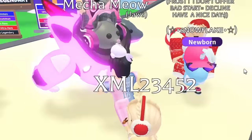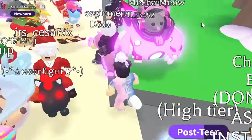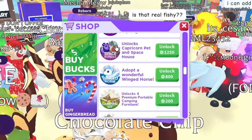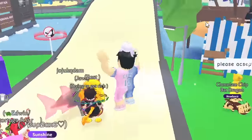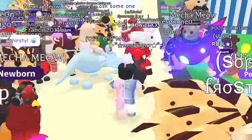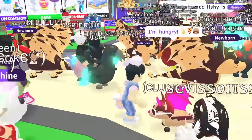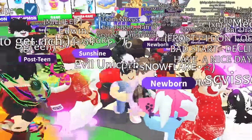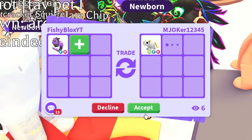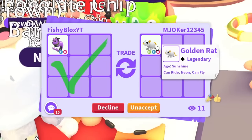Everyone has a chocolate chip bat dragon and I really want one. I wonder if I can trade the Capricorn for a bat dragon — the Capricorn is about 1,200 Robux from a bundle, and the chocolate chip bat dragon is only 1,000 Robux, so the Capricorn does have a lot of value. I don't know if I'll be able to get a bat dragon since they just released. I've had awful luck trying to get away from the Capricorn, but we're going to keep on trying and go to a different server.